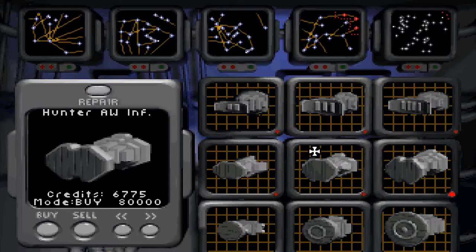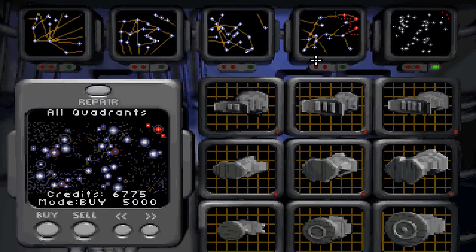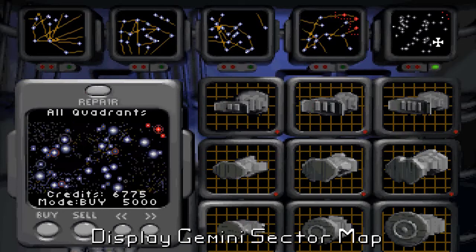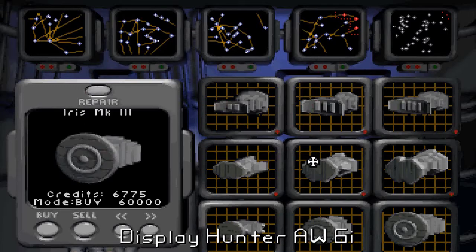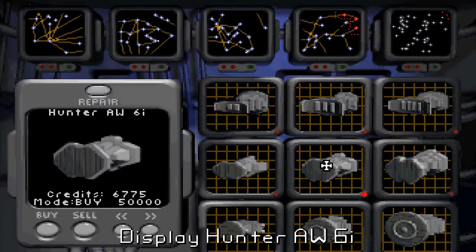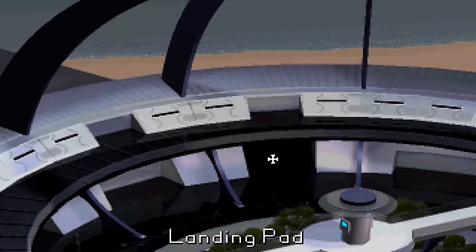I seem to recall that the hunters are quite good. And you can see we can actually buy more maps of the quadrants as well — we'll be needing those later on. It's actually cheaper to buy them all at once. I think the hunter one is pretty cool. If I'm remembering correctly, the hunter IFF actually tracks whether something is friend or foe on your navigation display.